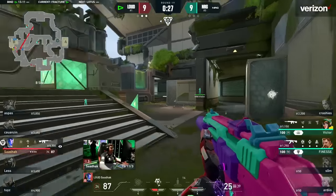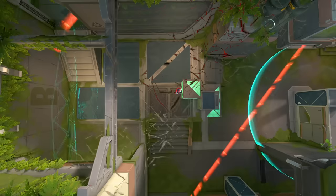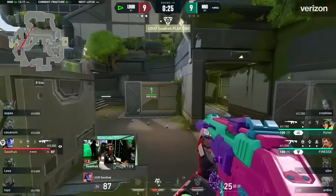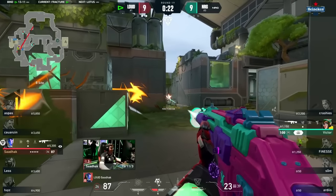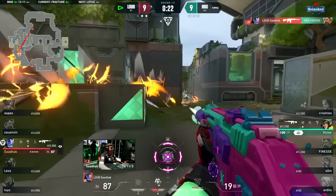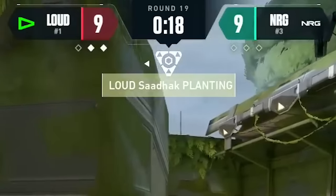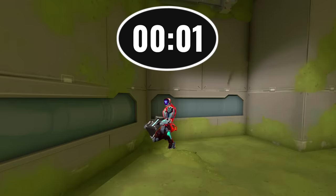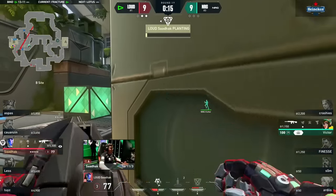Sadak knows that he cannot plant — the second he does, NRG are going to use their ults and it'll be checkmate. So he taps the spike to bait out a peek. NRG need to give him something, and Breach takes the bait. Sadak catches Breach out in the open, and now it's a 1v1 — it's anyone's round. He taps the spike again to bait out a peek. 18 seconds left, but it only takes 4 seconds to plant, so he knows he has a whole 14 seconds to work with.